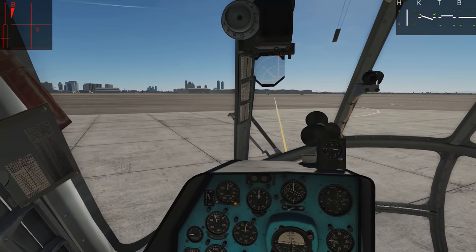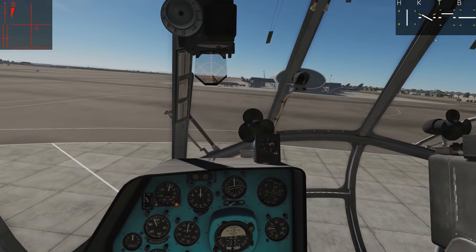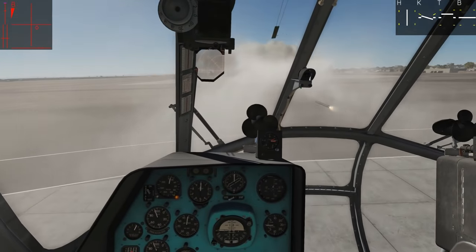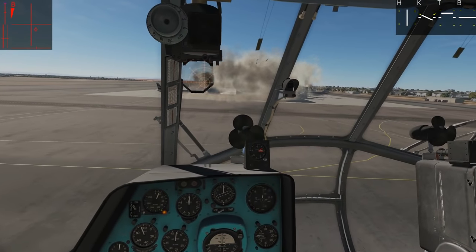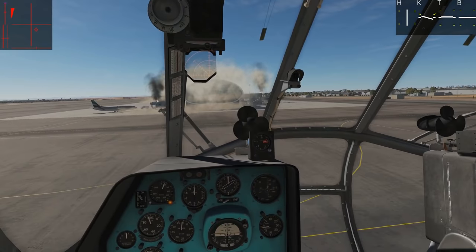Taking off for a quick flight to fire the rockets. That is some serious firepower! You could bring 120 of those rockets - everything's burning. Now landing to start looking at the guns, specifically the 30mm grenade launchers.